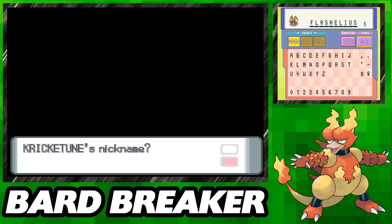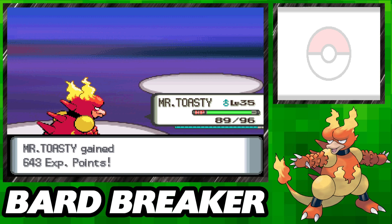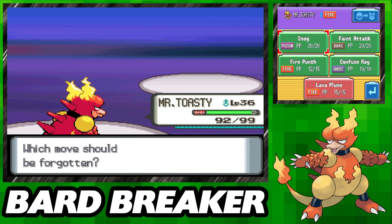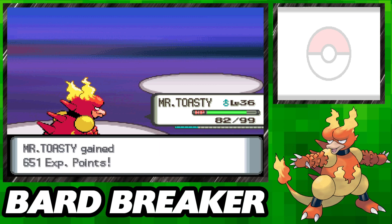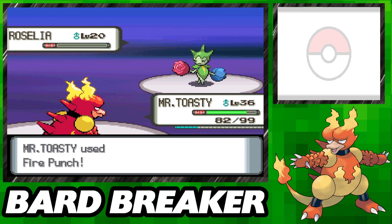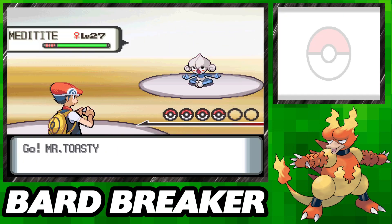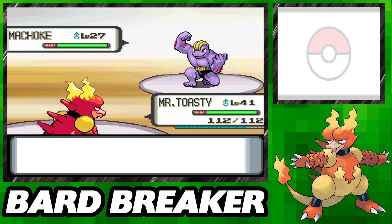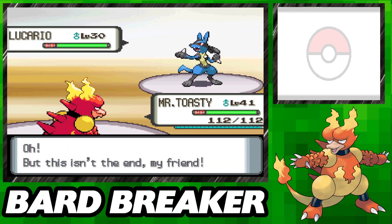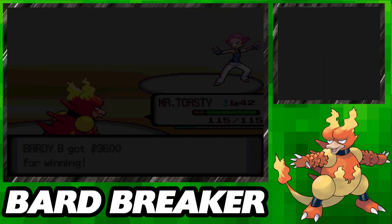We head to Hearthome City where we encounter our friend Tim once again. His Piplup has evolved, but we luckily burn it, and then hilariously he tries to use Metal Claw on us. Despite the attack drop from the burn and the type advantage, we quickly dispatch the rest of his team. The Veilstone Gym contains Maylene and the Fighting Gym, and because we've learned Flamethrower, she's an easy sweep through her entire team without issue. I was admittedly a bit distracted by The Simpsons on Disney+ and didn't feel like going back to watch the fight.